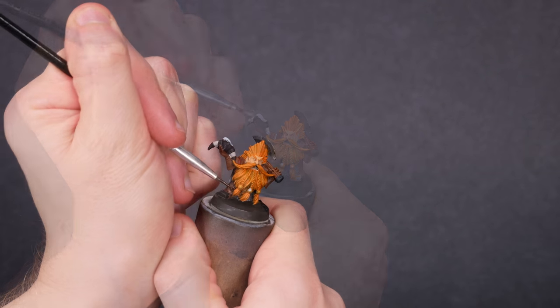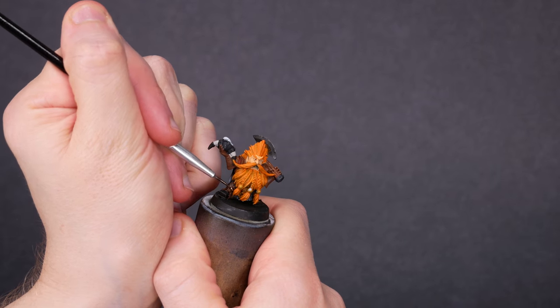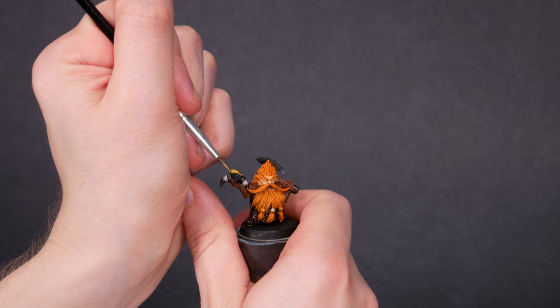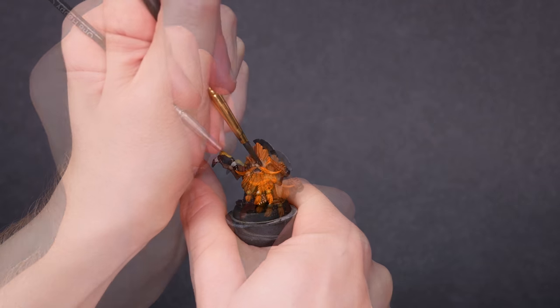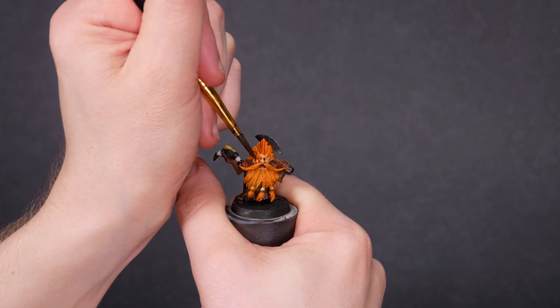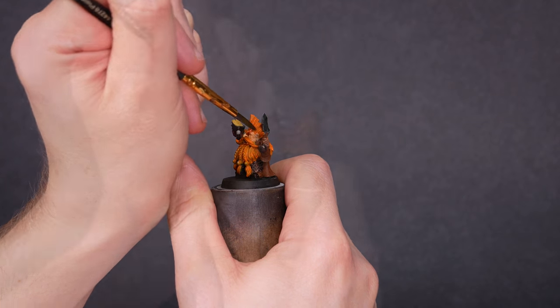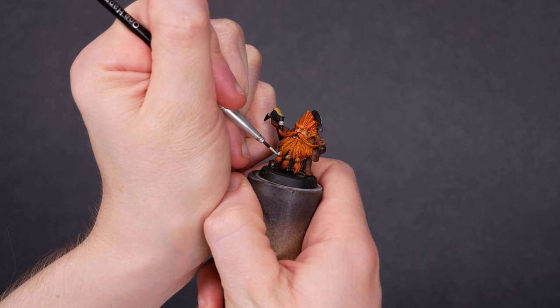I'm working in the rest of the base colors and getting to know this model. Everything after the beard is a neutral color. I'm mostly relying on the tank for the punk theme, but there's no reason not to paint the gems in his beard as little clocks.